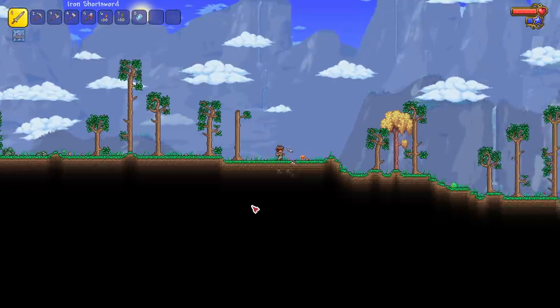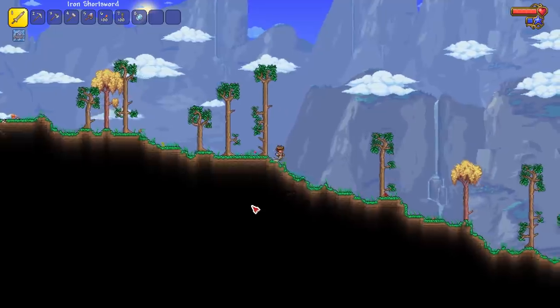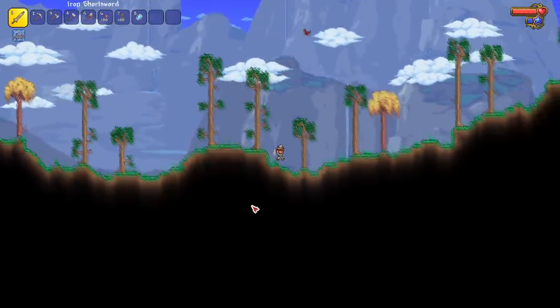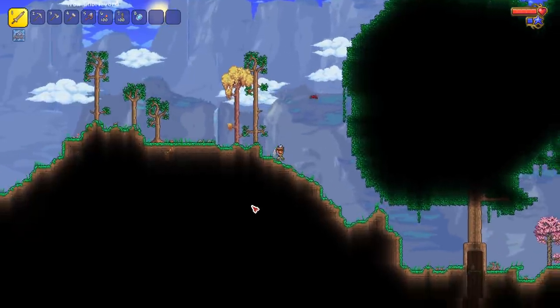We're going to go to the right, because every time I've tested it I've gone right and found it — I found it in livingwood tree chests, in surface cave chests, stuff like that. I haven't gone left and found it, but I've found the legs going right every time, so I'm going to stick with that routine.